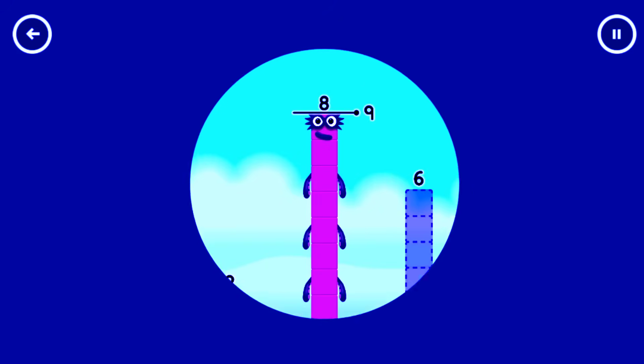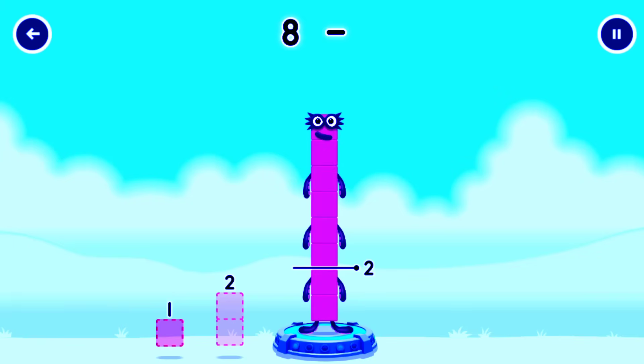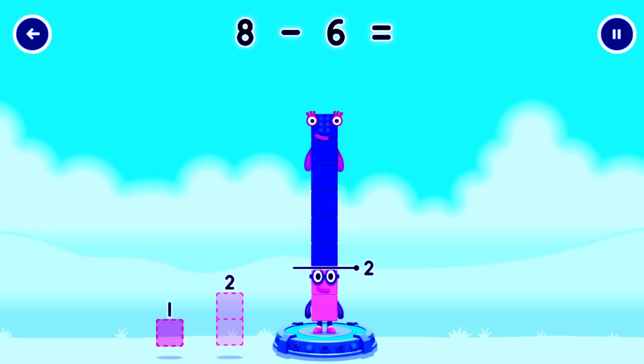Tap now. Take number blocks away from 8 to leave 2. Drag an outline onto the middle to take number blocks away until you have just the right number left. You've cracked it! 8 minus 6 equals 2.